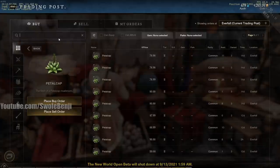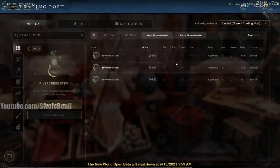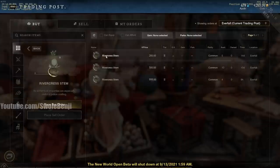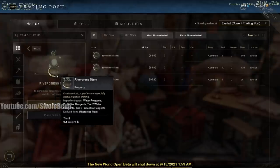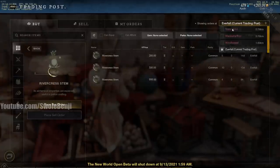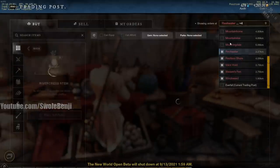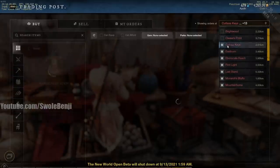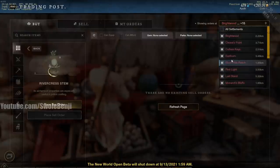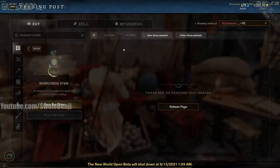There's also river crest stem, which is another ingredient in the main story quest. Look at this — 200, 500 each. This stuff is very common; you just go to rivers. I think you need at least level 10 or 20 harvesting. In Everfall versus Windsward — there's none in Windsward right now. It is insane that it's completely out of stock. Day one, if you harvest this stuff and put it on the market you're going to make some huge bank.